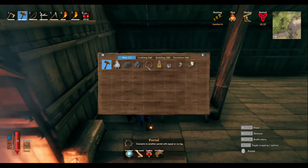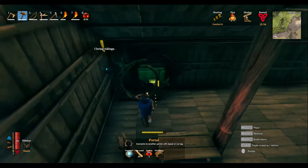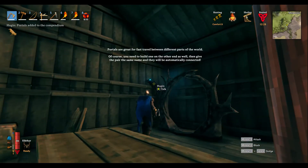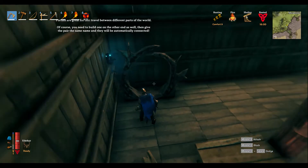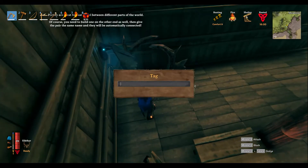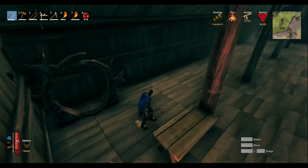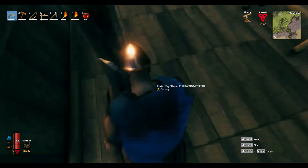Portal — boom! Portals are great for fast travel in different parts of the world. Of course, you need to build one on the other end as well, and then give the pair the same name and they will automatically connect. We're going to name this one 'home one', and then when we get over there we'll chop down some trees. It doesn't do anything until you get another one on the other end.